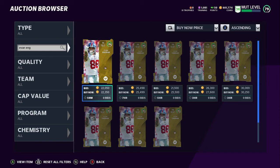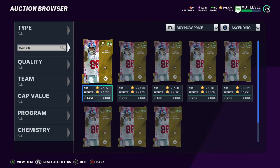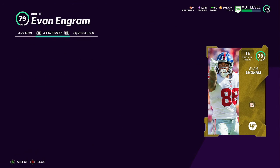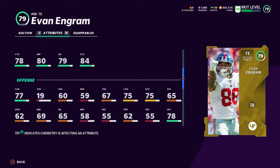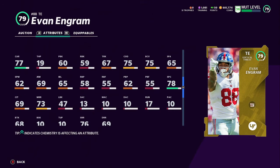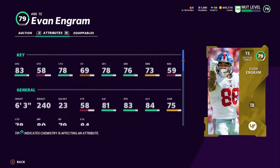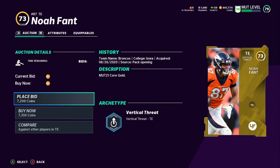Now for tight ends - Evan Ingram. He's not the cheapest but still affordable. I think he's the fastest tight end in the game if you like speed at the position. 83 speed, almost 80 catching, almost 80 spec catch, 84 acceleration - pretty good tight end. He's 6'3". Blocking stats are a no-go though, so if you just want a receiving tight end, Evan Ingram is the way to go.